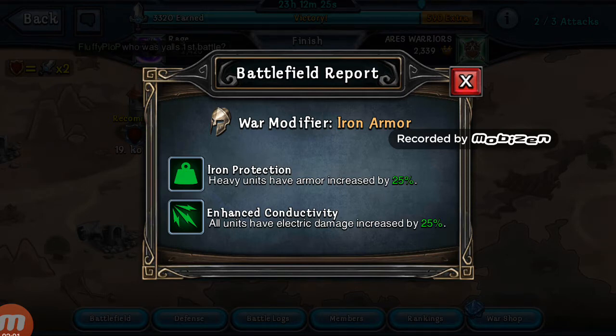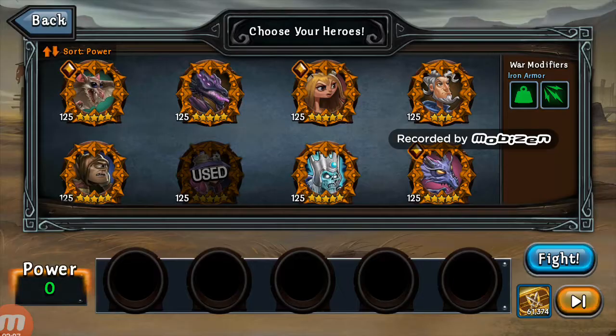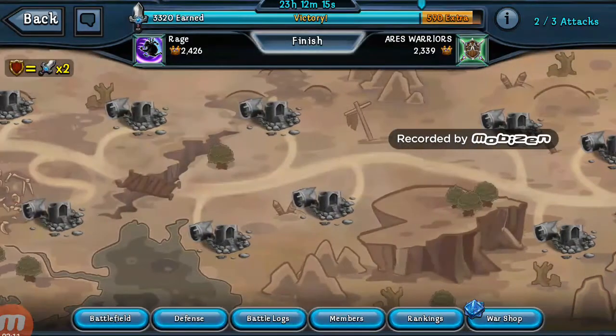Today's current battlefield report is Iron Armor. Heavy units have armor increased by 25%, and your electric heroes are also increased by 25%. So when you're setting up your defense, let's go look at mine.